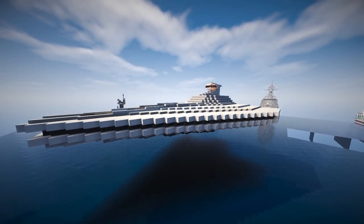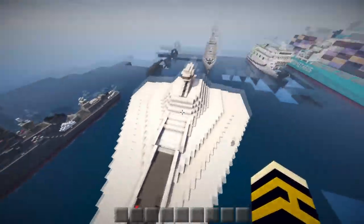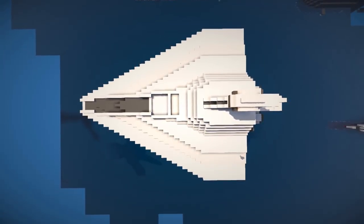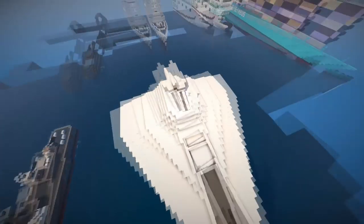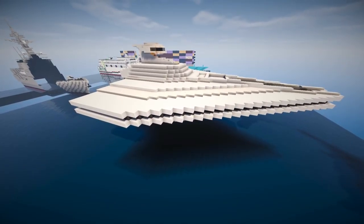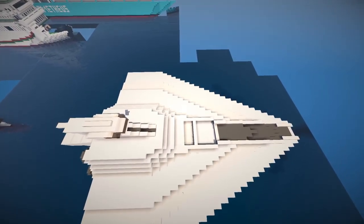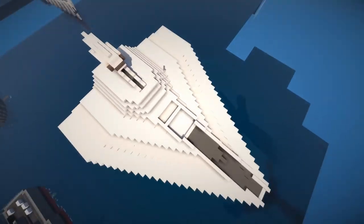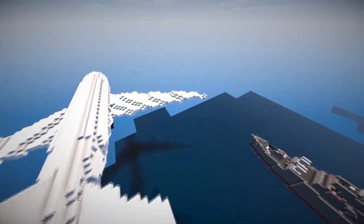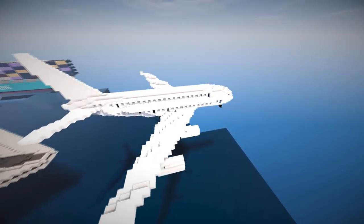Obviously there's Star Wars — loads of Star Wars. This is my one-tenth scale Acclimator class assault ship, 75 blocks long. Imagine it 10 times longer — 750 blocks. There's no way I'll do one-to-one scale, but I've been trialing a one-twentieth scale and then this one-tenth. I'll probably do a one-fifth scale as well. If you want more Star Wars and want me to focus on that, please comment.